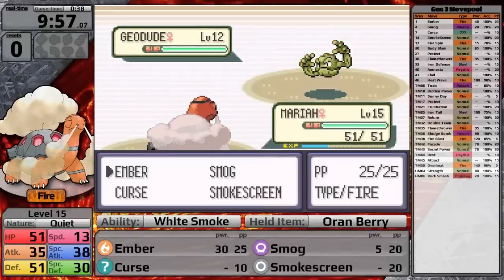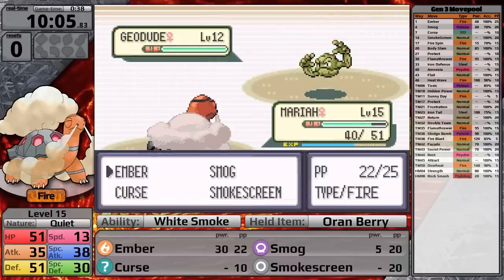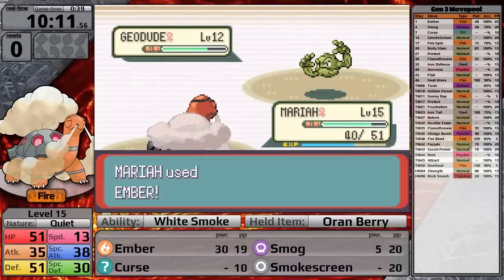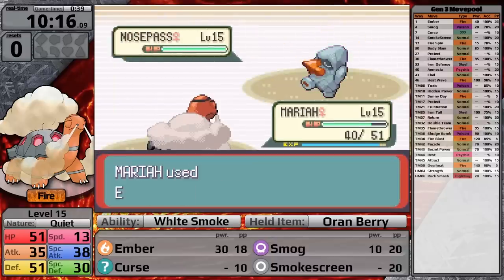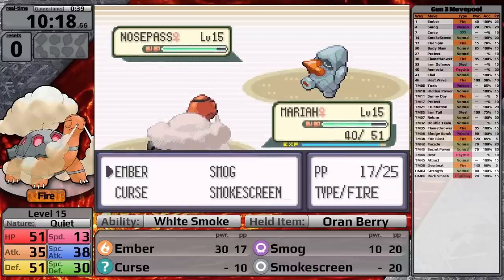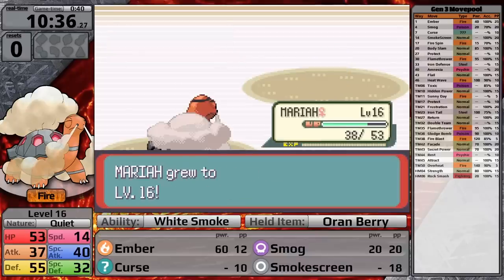Roxanne leads with Geodude. Ember gets a critical hit, taking Geodude to red. It strikes back with Rock Tomb doing about a fifth, then Roxanne uses a potion. Because the Geodude is slower than my Quiet Torkoal, I move twice in a row and knock it out. The next Geodude misses its first attack, and even after Roxanne uses a potion, I knock it out for free. Now it's time for Nosepass — it has decent special defense, so I use Smokescreen to lower its accuracy. I also get lucky and burn the Nosepass, cutting its attack and doing damage every turn. Torkoal takes a victory on its first attempt against Roxanne.